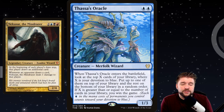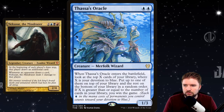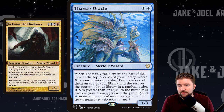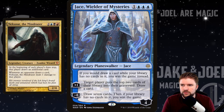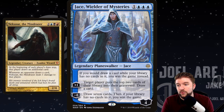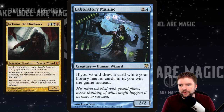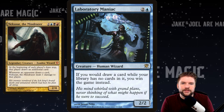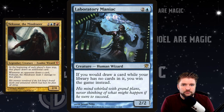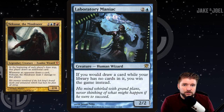With all these wheels you might reach the bottom of your deck, so you need secondary win conditions. Thassa's Oracle — if X is greater than or equal to the number of cards you looked at on top of your library, you win the game, where X is your devotion to blue. Jace, Wielder of Mysteries — if you would draw a card while your library has no cards in it, you win instead. Or the OG Laboratory Maniac — if you would draw a card while your library is empty, you win. These are great cards in a wheel strategy. Just in case you wheel all the way down and haven't finished off your opponents, play Lab Maniac, go to draw a card, can't — I win.